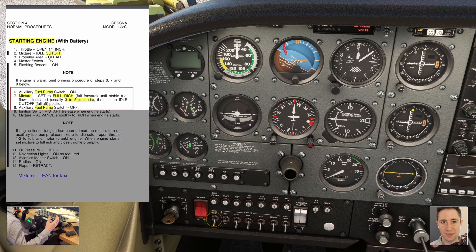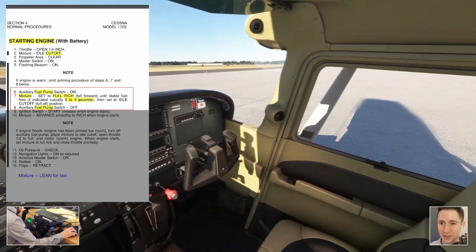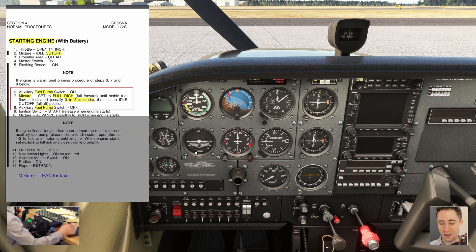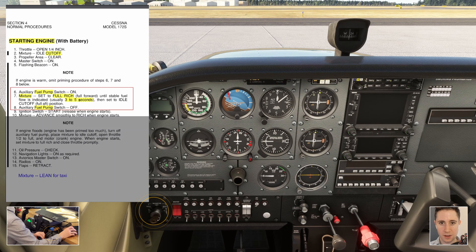Now we have some fuel in the cylinders and can start the engine. If it's been a little while since you checked clear, look around again and yell clear prop once more. The startup procedure is a bit tricky — keep your left hand on the mixture and right hand on the magneto switch. Go one click right, two clicks left, three clicks both, and the next click is start. Go to start, release when the engine starts — when you hear it fire up — then go mixture full rich. Here it goes to start... there it started, and mixture full rich.